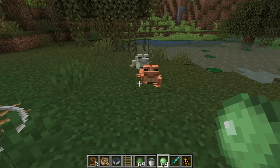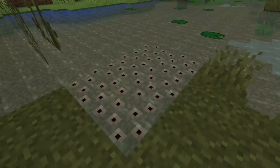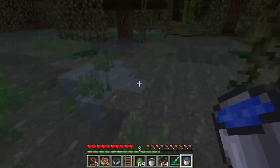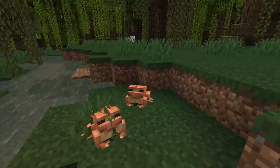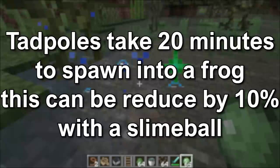The frog does not have any drops if killed. It can be placed on a lead and will follow the player if they are holding a slime ball. Frogs can be bred using slime balls to enter love mode. The pregnant frog will find a water source block with air above and spawn frog spawn on the surface of the water. The frog spawn will take 10 minutes to spawn two to six tadpoles. Tadpoles must stay in water or they will die, and they can be picked up with a bucket of water to get a bucket of tadpoles, allowing you to transport them to another biome for a specific color. Tadpoles take 20 minutes to grow into a frog.